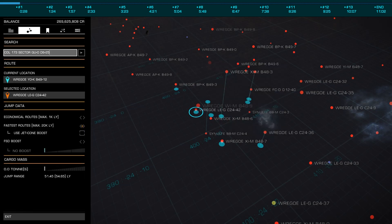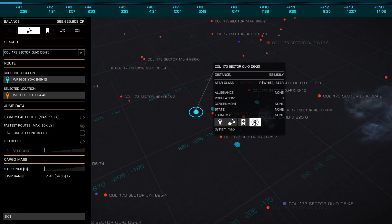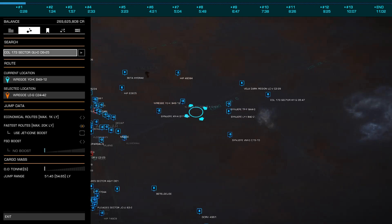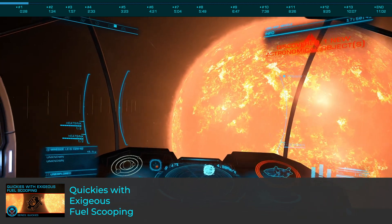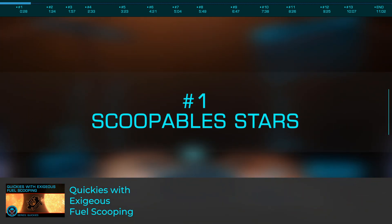We'll start with an easy one for the beginners out there, namely route plotting. Jumping is perhaps the key mechanic of Elite, something we all must do, making getting to our destinations without running out of fuel critical. You could call on the fuel rats, but better is to not run out of fuel in the first place. We've covered fuel scooping before, and what's critical here is number one on our list: filtering the galaxy map to plot through scoopable stars.